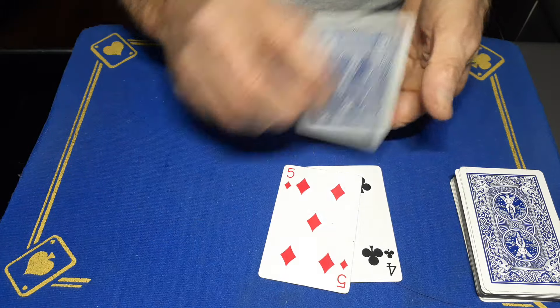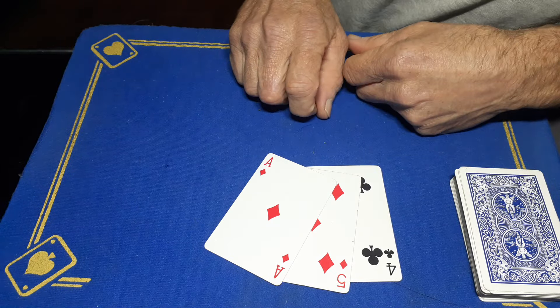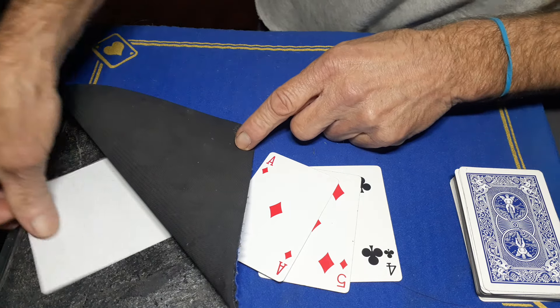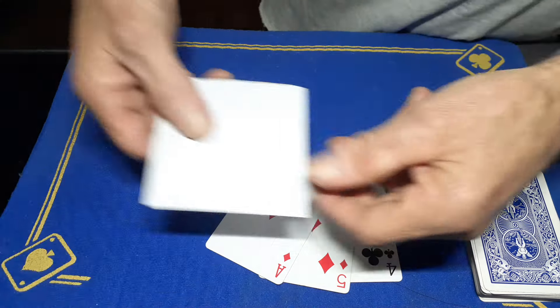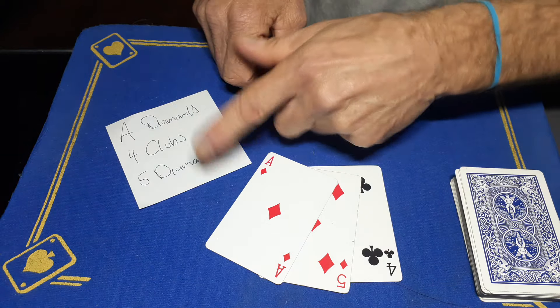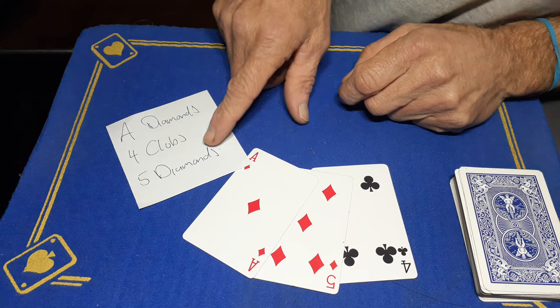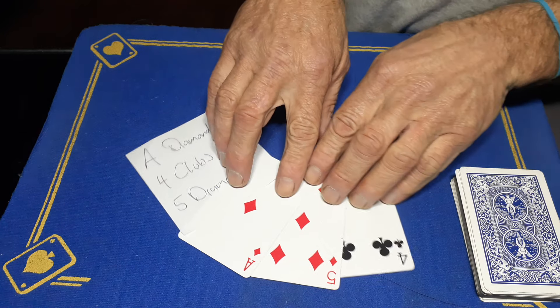Right, in this case we've got the four of clubs, the five of diamonds, and the ace of diamonds. Under the mat just here, there's a piece of paper — you're not going to believe it — but on this I wrote: the ace of diamonds, the four of clubs, and the five of diamonds.